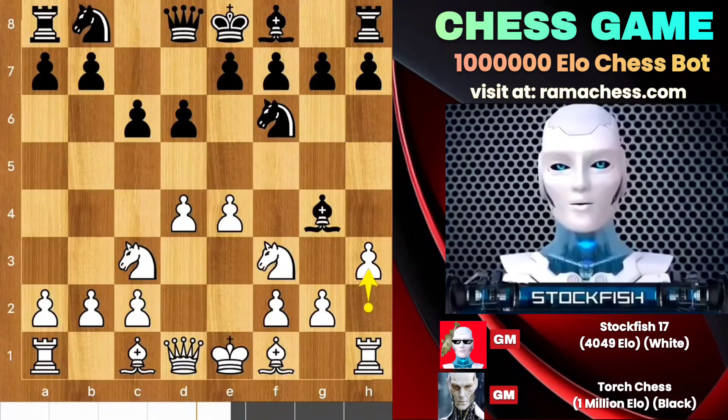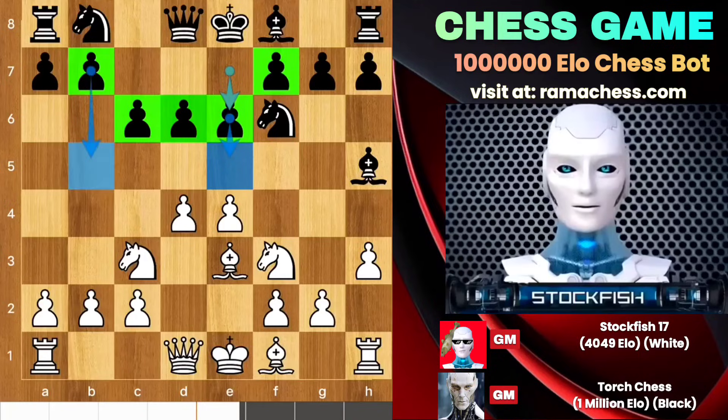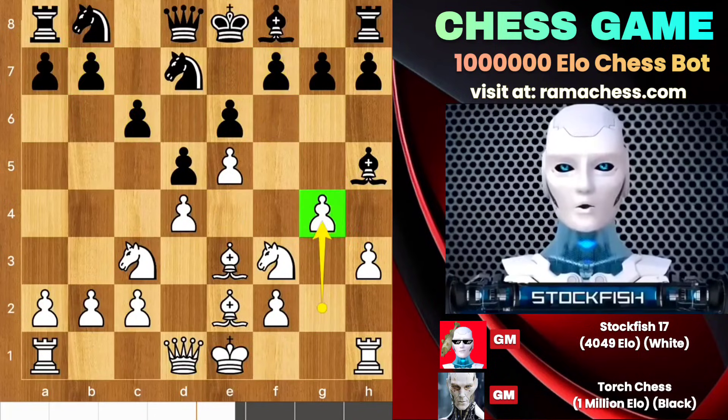Bishop g4, and after some moves later we have e6 — it is called the small center defense. Black can play e5 or b5 on his next turn. Bishop e2, d5, knight d7, and I played g4.